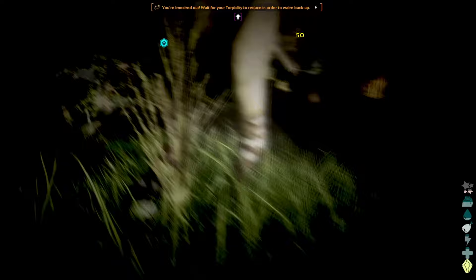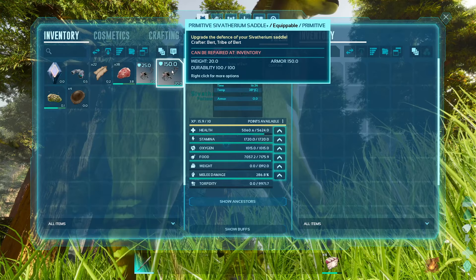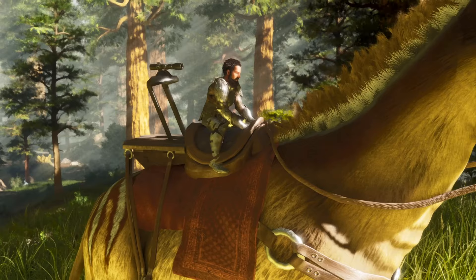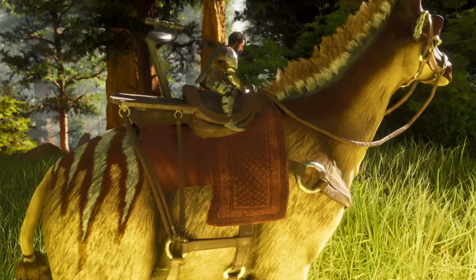There are two saddles available. First, we have the basic 25-armor primitive one, and then there is a 150-armor Civithereum Saddle Plus. Obviously the 150 is definitely the one you want to be using, but it does come at a cost - the crafting requirements include a Giga heart. It's a unique saddle with a little platform and scope on the back. I really appreciate when mods have their own saddle designs instead of just repurposing vanilla ones - it makes them feel much more complete.